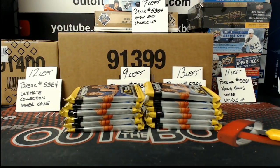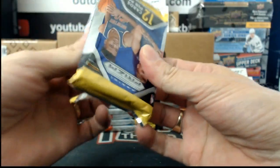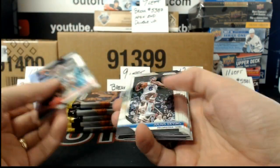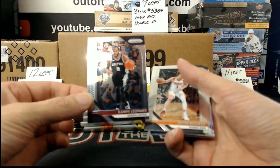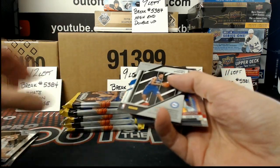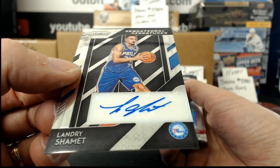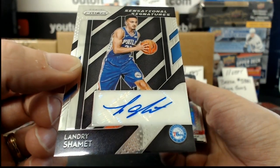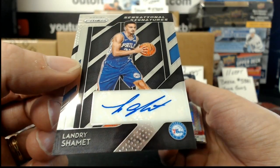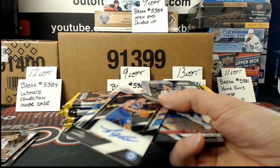All right, who are we looking for here? Here we go with pack number 1. Let's assume there's base and a couple of... there's Kawhi Leonard, so it's the base. Okay, our first hit is an auto. We have a Sensational Signatures of Landry Shamet, and the 76ers. Got a good one? Awesome. Good start then.